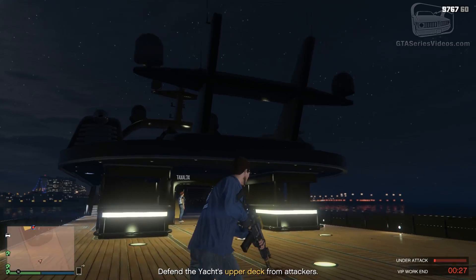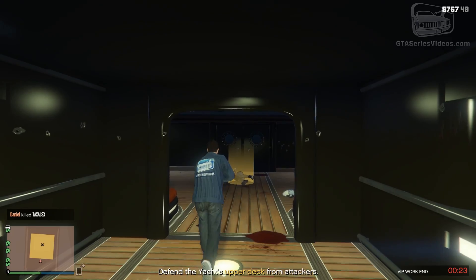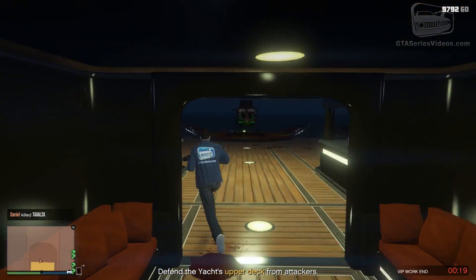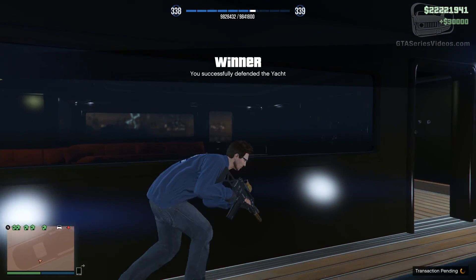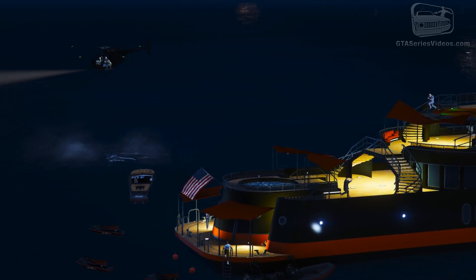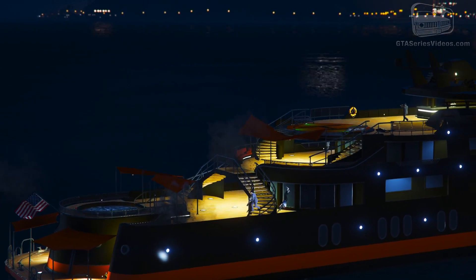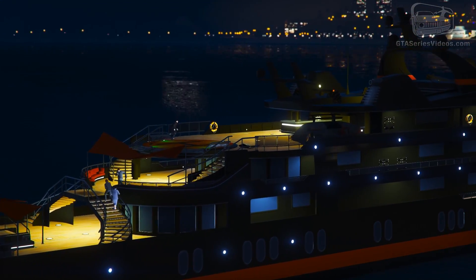Just make sure your friend isn't someone who likes to crash Titans into you. If you don't want to deal with anyone like that, you can also go in as a lone wolf and hope no one attacks you. Typically in free roam sessions, people don't bother too much with Piracy Prevention, so you should be fine. If someone does decide to come close, make sure to have your RPGs and sniper rifles at the ready, because most of the time enemies spawn quite far away.